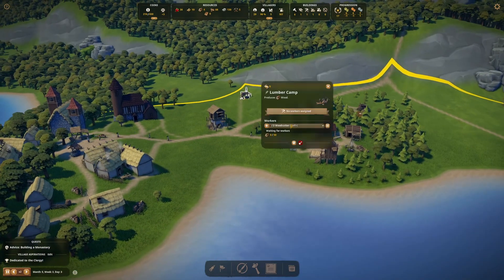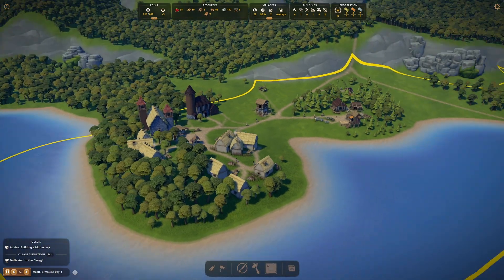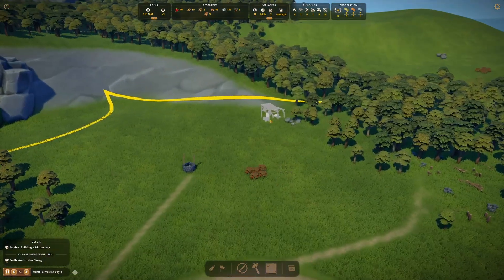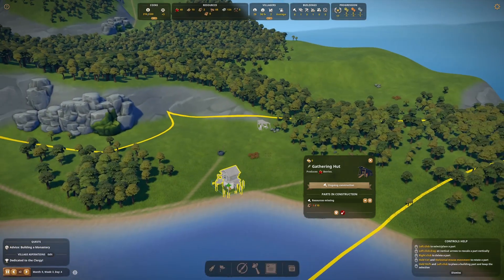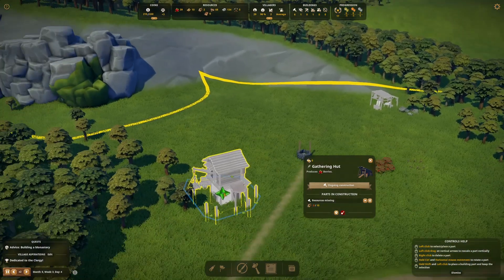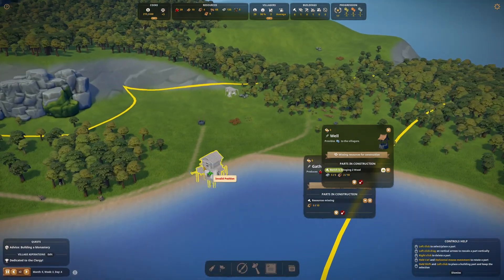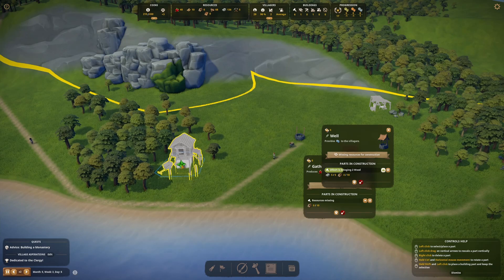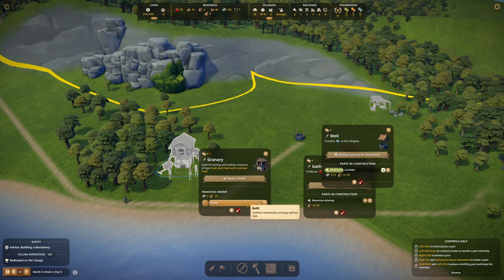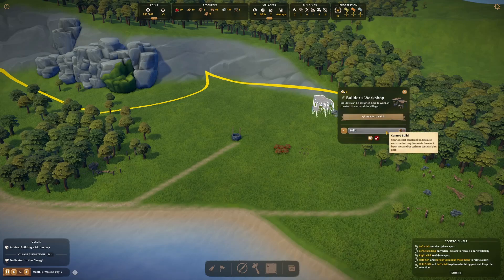If we get splendor basically off the population, then the workers there should have no problem clearing that area — it's within their working range. Let's get the logs in and get these builds up. We're going to need a storage and another granary. If this area is where the houses are going, let's put the granary over here by the ocean side. Ready to build.